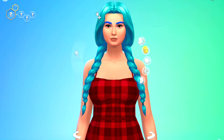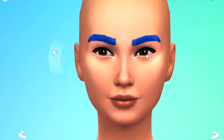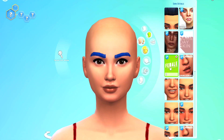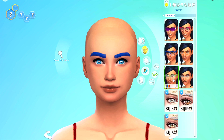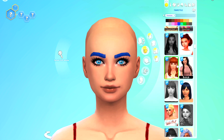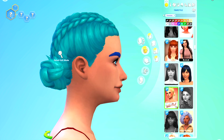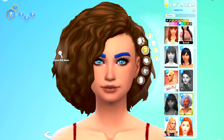Hello everyone, this is Simmer Erin and today we're going to be talking about the EA items from expansion packs or game packs that you guys use in all of your games. I asked this question on Twitter — I was curious what items, besides CC, do you consistently use in your everyday Sims games and builds? There were many different answers but we're just going over the ones that people said over and over again.